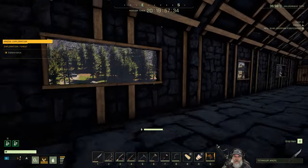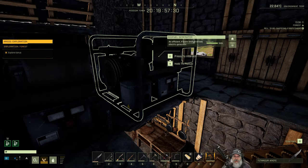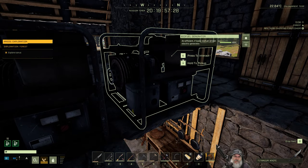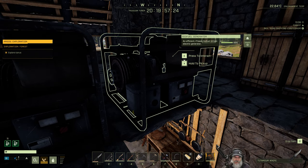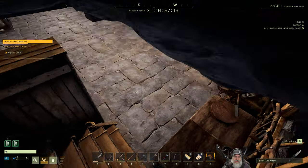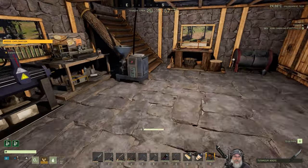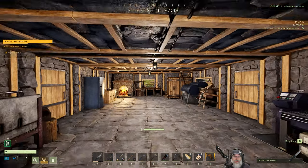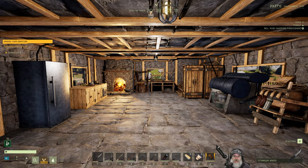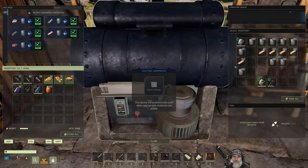The other thing I wanted to show you is I built another generator. This generator is running the forge and the material processor. The other one's running everything else — the fridge, the biofuel composter, and all the lights. That's why I have two. I couldn't figure out a way to connect them both to a single grid, so we're basically running off two different grids.